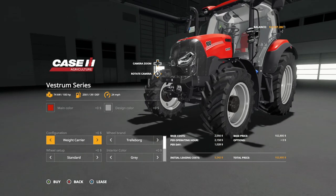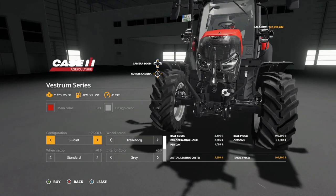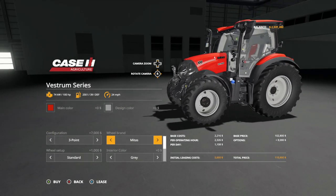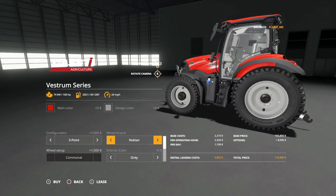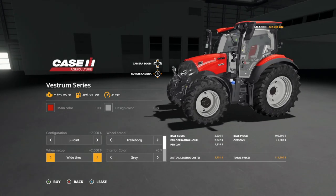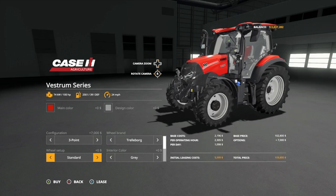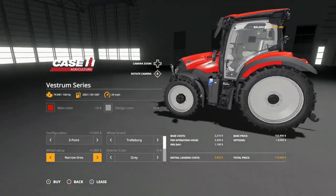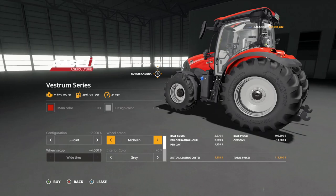The design color is the front loader setup and yes it is, so we'll get into that shortly. Configuration options include weight carrier, 500 kilogram weight, 1000 kilogram weight, and a front three point with a PTO. For tire brands we have Trelleborg, Michelin, Midas, and Nokians. The Trelleborg and Nokian tires have the new wheel style that was included with their last mod, which is kind of neat.